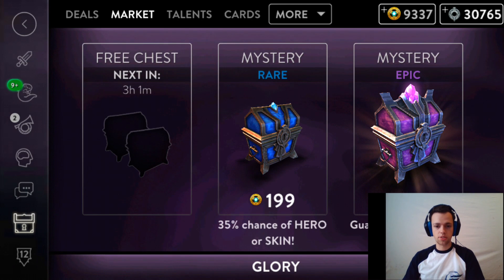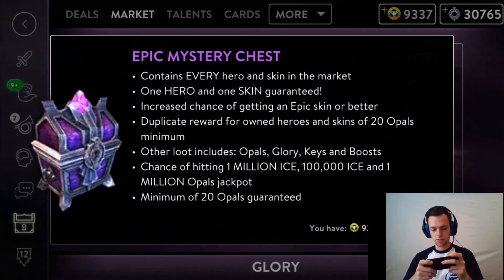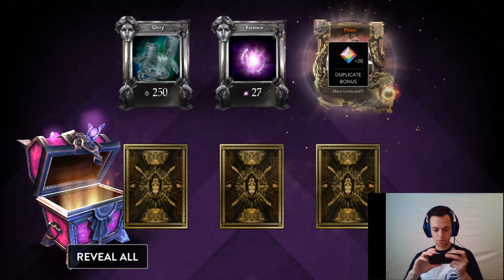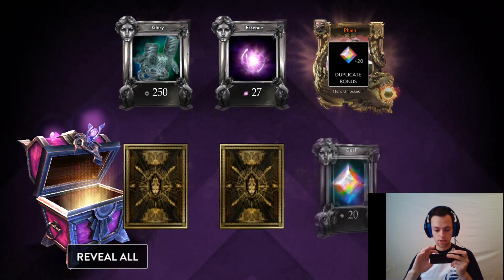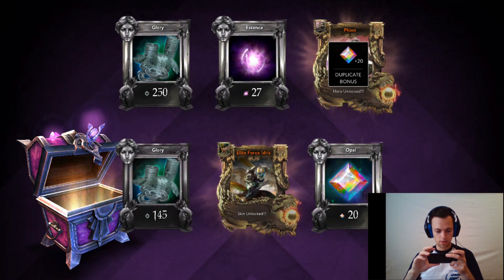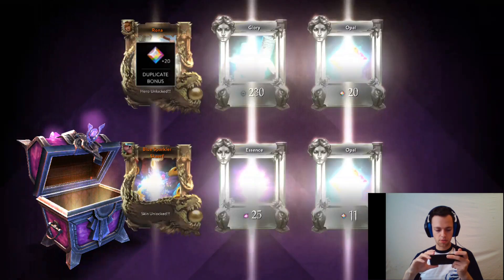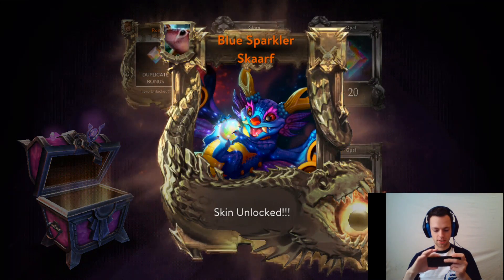Let's go back to the hero chest and buy the epic chest. Let's buy it boys! We get six things - glory 250, a lot of essence, hero unlocked Fin, duplicate bonus. We already have her but we get the duplicate bonus. Next: some opal, skin unlocked - elite force Idris! That's awesome, and a bit of glory. Let's open another one - we got Rona, glory, blue sparkler scarf skin. That hero looks pretty awesome, I want to try that out.